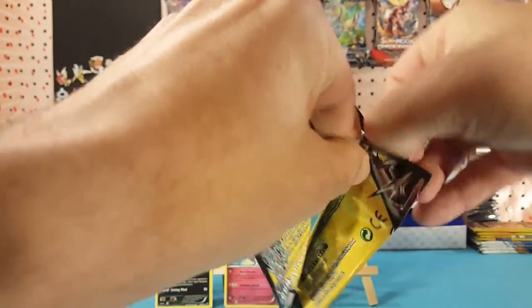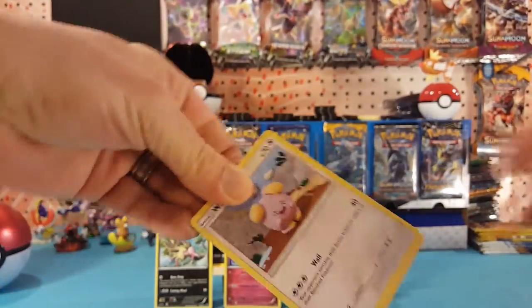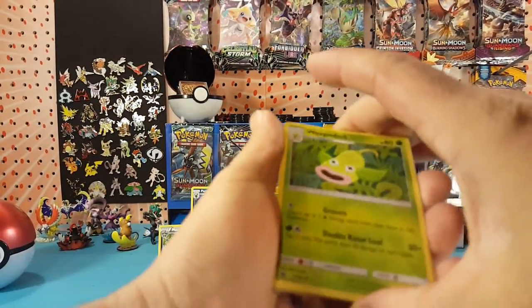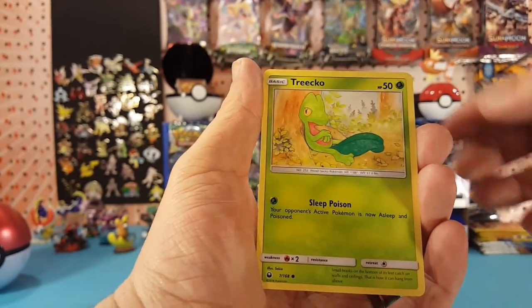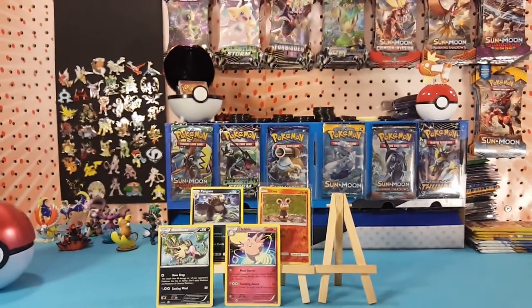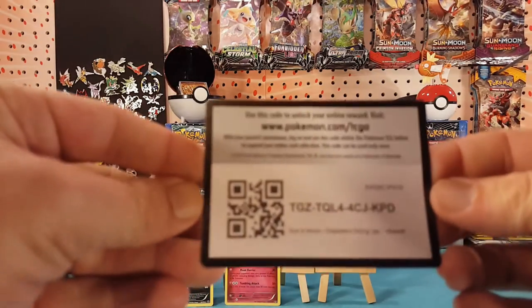All right, we have our final pack here — Celestial Storm. Let's see if we can finish it off with a bang. We have Weepinbell, Misdreavus, and our final card is a Treecko. No hits in that last pack, but that's quite all right.